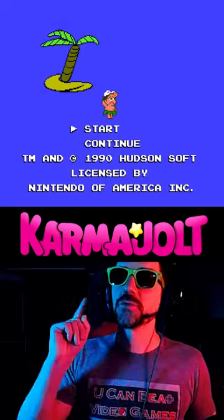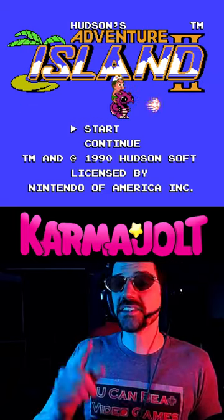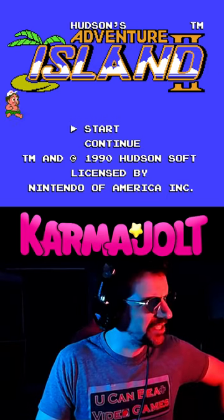Unlike most level select codes, this one allows you to select what level you start on. Isn't that every level select code? This is Hudson's Adventure Island 2 for the Nintendo NES system by Hudson Soft. That is super redundant.